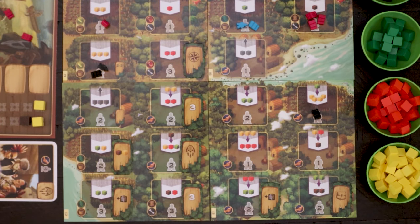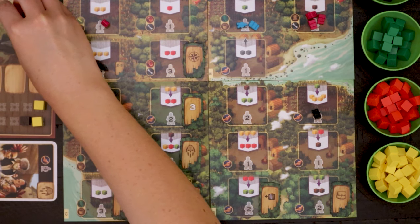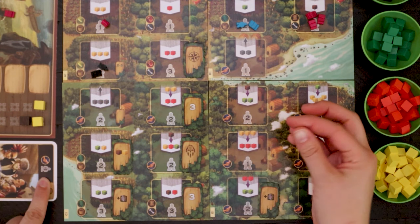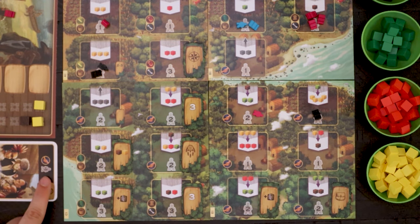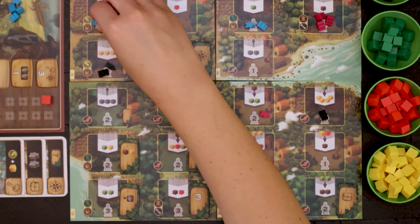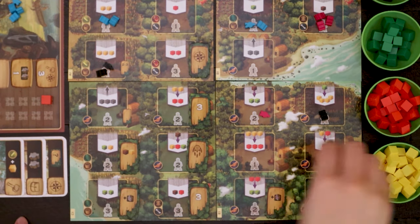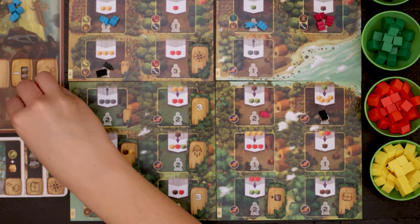Native Help cards are identified by a dreamcatcher. Native Help provides ongoing discounts when placing meeples onto spaces with the depicted symbol. For example, if the victory point card depicts shaking hands, then a player who possesses the card needs to place one fewer meeple when visiting trade locations. Players must always place at least one meeple onto the board even when using these bonuses. The last type of victory point card is Tool, portrayed by the image of a hammer. Tool cards grant the player additional resources when they visit a location with the same symbol as depicted on the card — for example, one might receive an extra yellow cube when visiting a space with a cordon symbol.